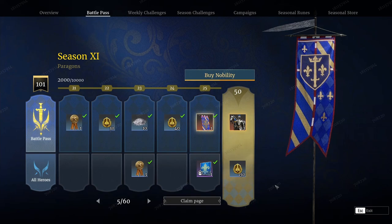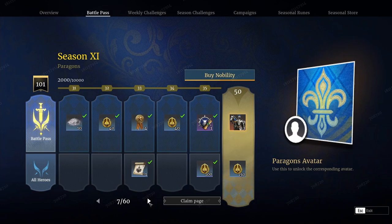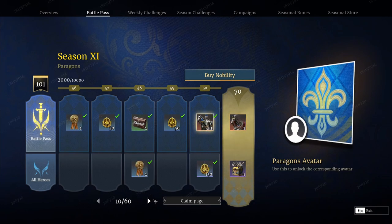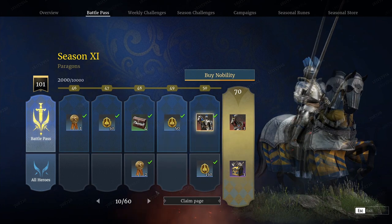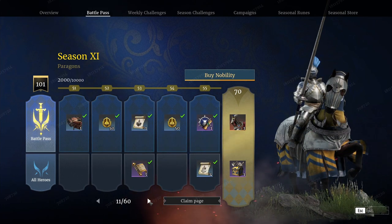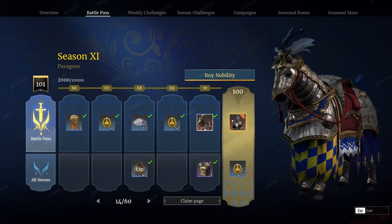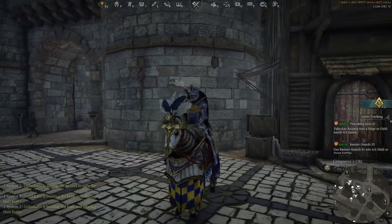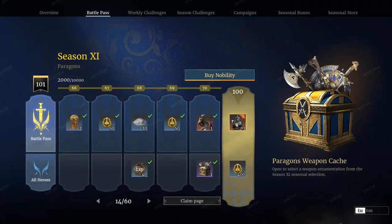It's a pretty nice looking banner — I actually really like the one this season, as well as the avatar that goes along with it. The next big node after that is quite a ways down the road at 50, where you get the unit attire. After that, your next major node is all the way up at 70.